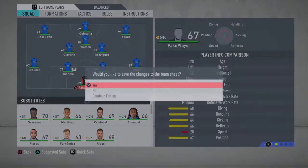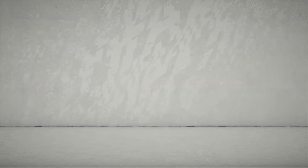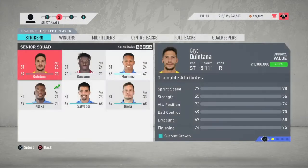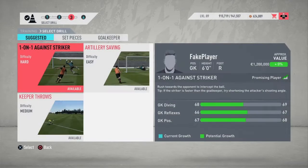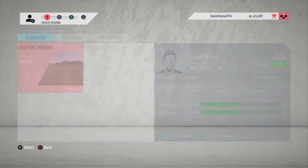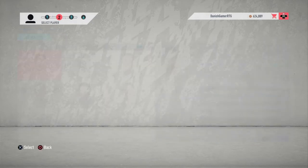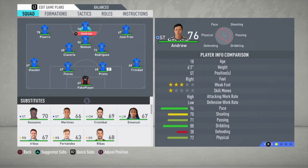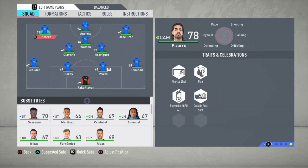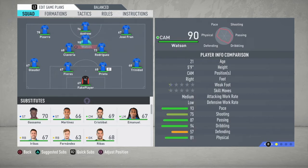Fake Player is also here in the squad. Let's see if we can actually train him — I'm not sure if we can. We go over here... Fake Player... it looks like we are able to train him, which is quite interesting. Let's try to make him the best keeper in the game. We've also signed Andrew, and Pizarro who was a free agent, plus Trinidad — he's actually much better than our normal right back.